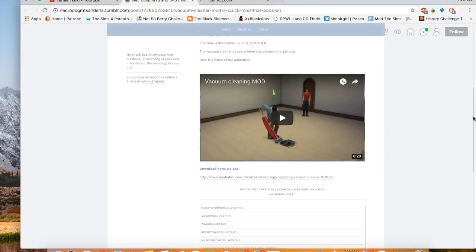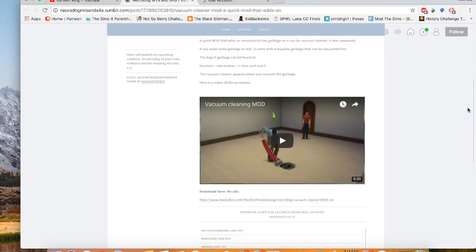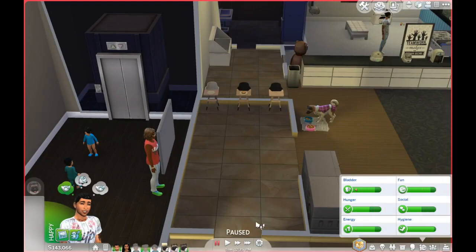The vacuum cleaner appears when you vacuum the garbage. He also posted a video of the animation on this page, and I will definitely link it down below so you guys can download this mod. Let's go in game so we can see how this works.